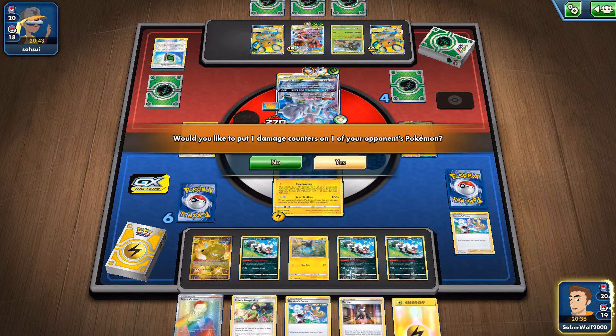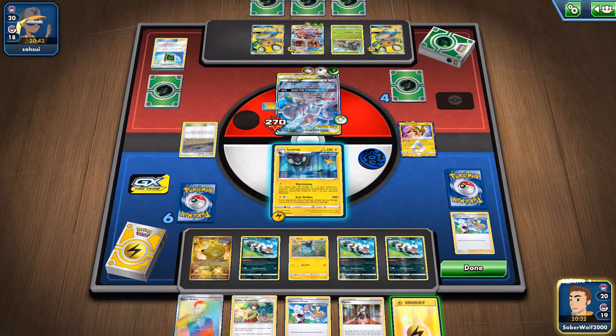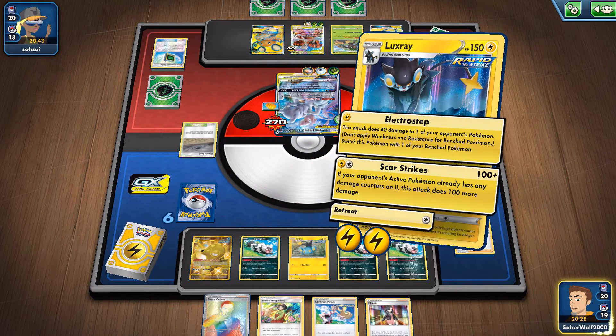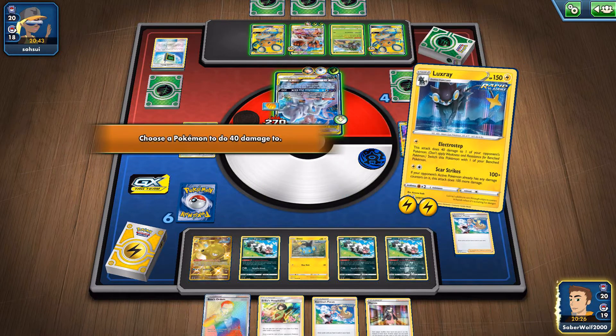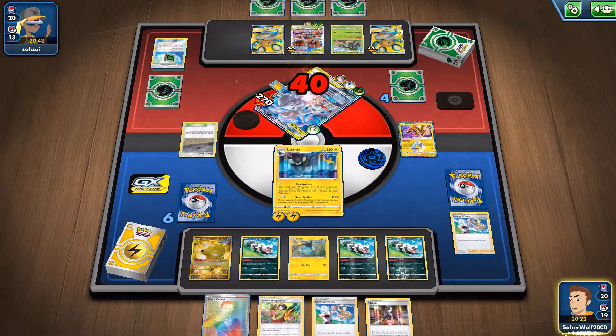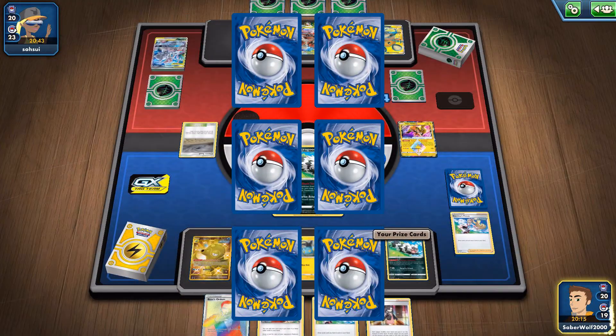Now, put the Zigzagoon damage counter on you now. It's good that that guy has just 260 HP. And now Electro Step for the KO — I didn't want to do it, but there isn't really any other choice. Okay, we get our first three prizes.